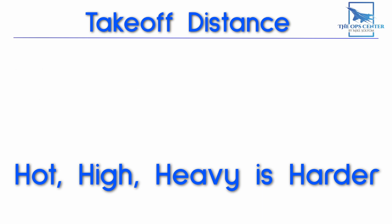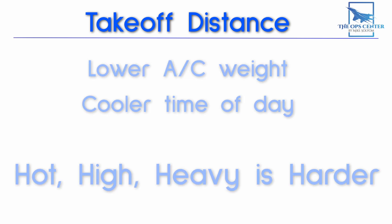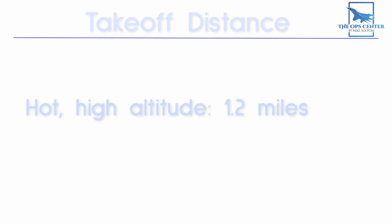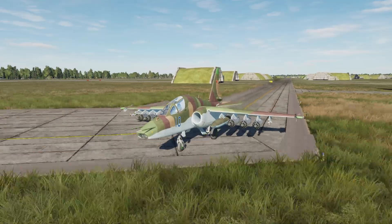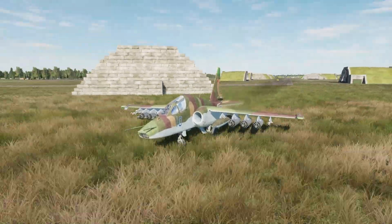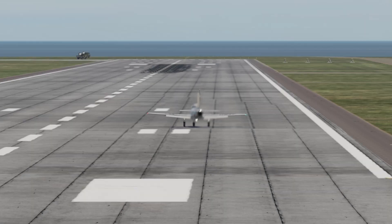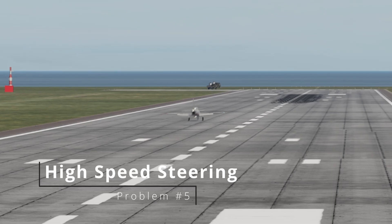That increase in temperature and altitude had a significant impact on the takeoff run. A helpful mnemonic: hot, high, and heavy is harder. If you think you might not have enough runway, you can do two things that real-world pilots also do: lower the aircraft weight or take off at a cooler time of day. For the average DCS player, it's easy to remember that worst-case number of 1.2 miles for this trainer — as long as you're using a runway at least that long, you should be good. As a bonus tip: make sure you're using the runway and not a taxiway, as taxiways tend to be a lot shorter.